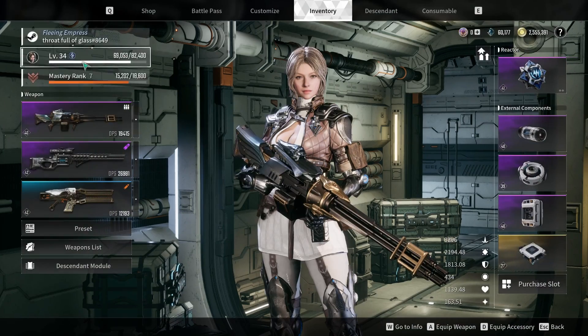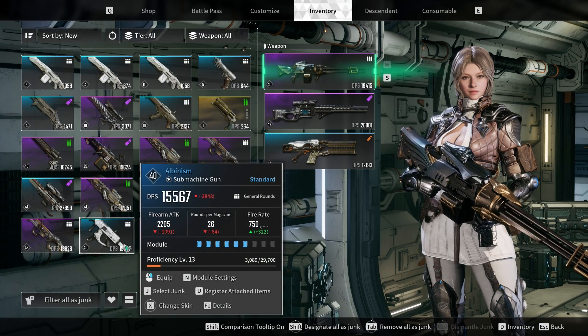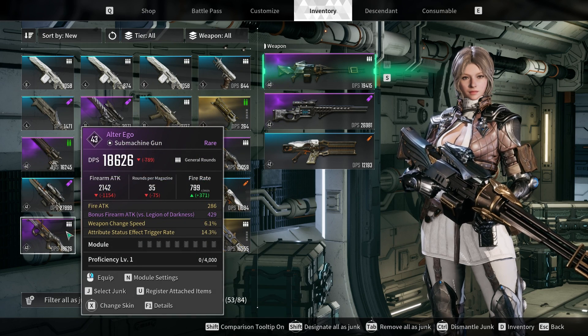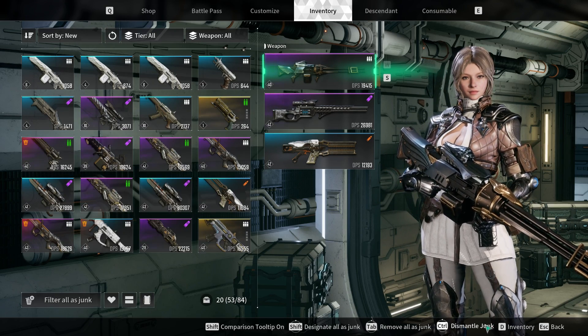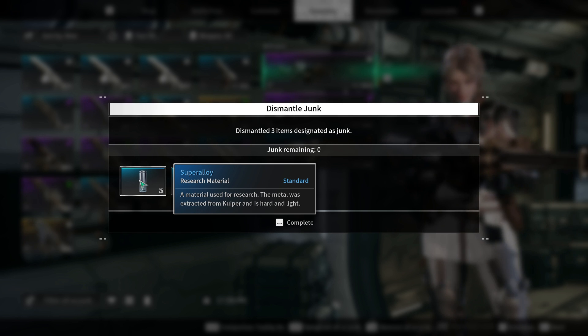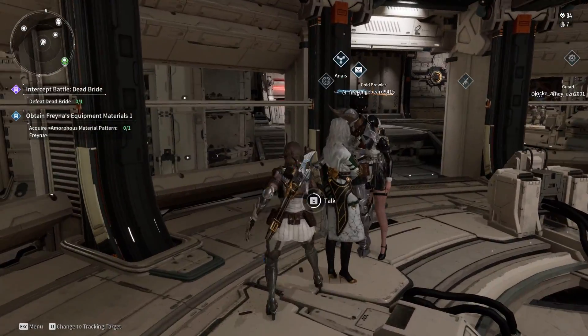Dismantling standard rare or ultimate weapons can also yield the necessary materials for crafting Adjustment Control Axis. It's important to note that the cost of readjustment varies depending on the number of locked affixes, and the process can be resource-intensive. Despite the potential grind, this mechanic offers players the opportunity to modify the affixes on their weapons, ultimately contributing to the pursuit of an optimal build in the game.